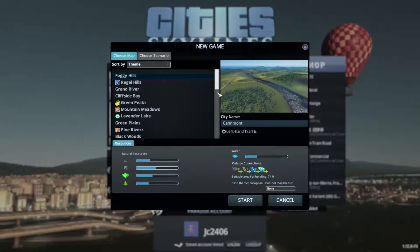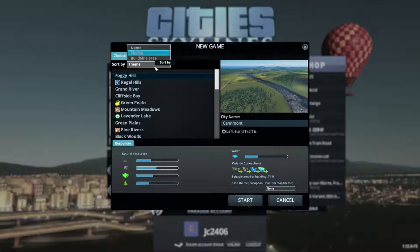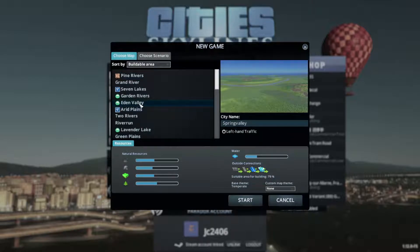So what are we going to do? We're not going to actually do a new game, because I actually have a save. Going with the buildable area - Eden Valley is the one I picked. Left-hand traffic has already been turned on and I've already named it. This is the map I have chosen to start with.